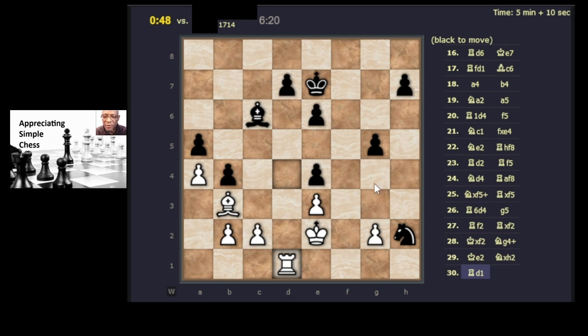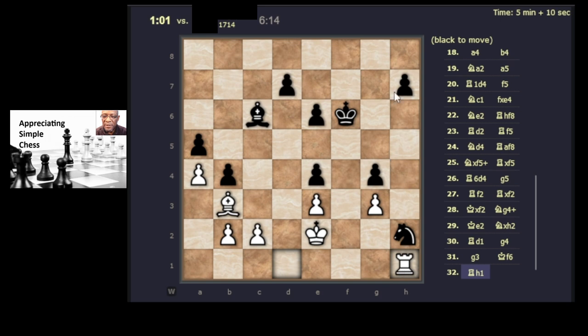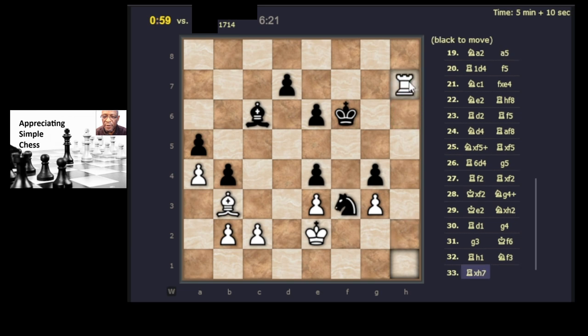Obviously he knows he needs to move the knight or else we'll get in this pawn with a check on the king. He's defending with the pawn. Let's block. He's blocked his own rook in, but his knight can come here. Knight can go there, he's got two outposts. He's coming, protecting the pawn. He has to move the knight first, so he's not going to be able to save the pawn. I'm going to take this one.